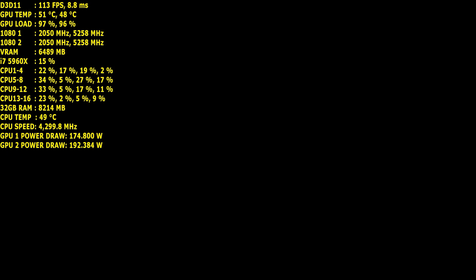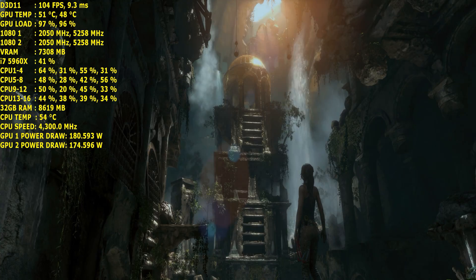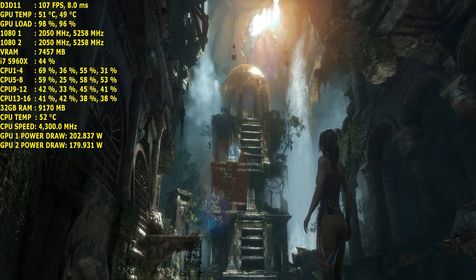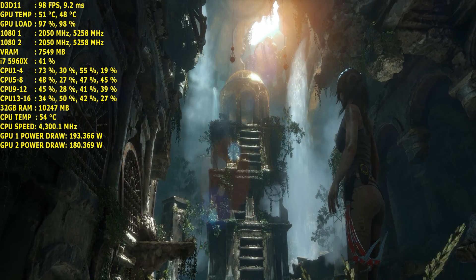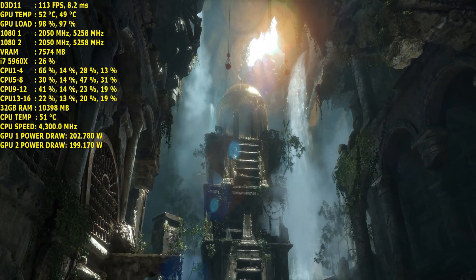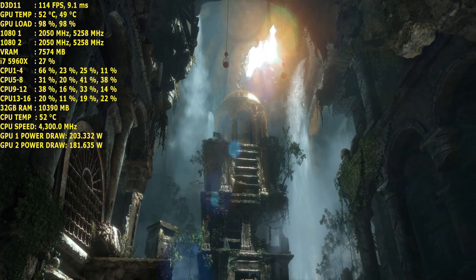Moving on to The Division, I scored 105.4 frames per second on average at 4.3GHz, while at 4.5GHz I scored 105.6 — just 0.2 frames per second down for 0.2GHz down. So that's not looking bad.